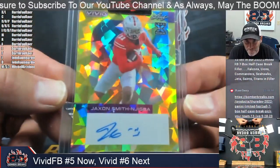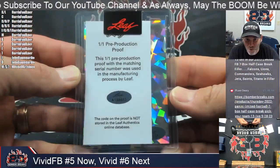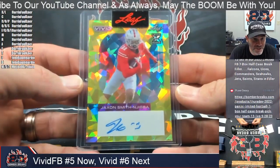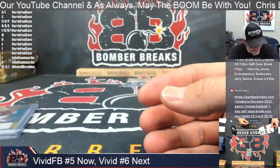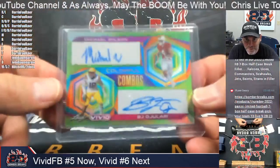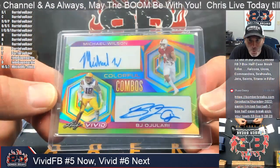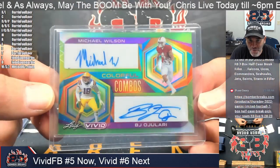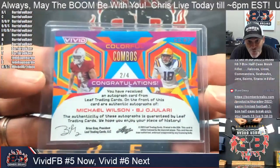Next it is a Jackson Smith Njigba with a sticker on there, and that's a one of one — boom, pre-production proof, another one! The letter J — John, a match for you. Jackson Smith Njigba, one of one dual autograph. There's Michael Wilson and BJ Ojulari — Wilson, so Michael. Darren, and the letter B also, so Darren — no need to randomize that one. Colorful Combos, two of four. Nice — Wilson and Ojulari dual autograph.